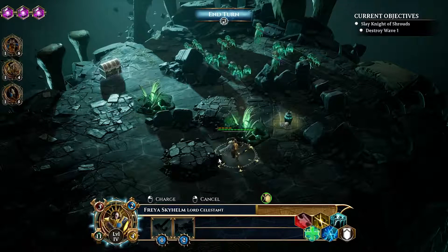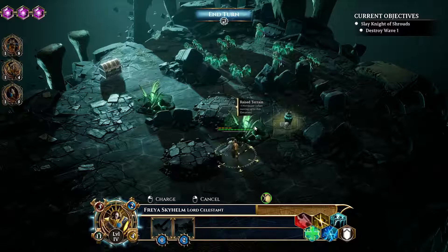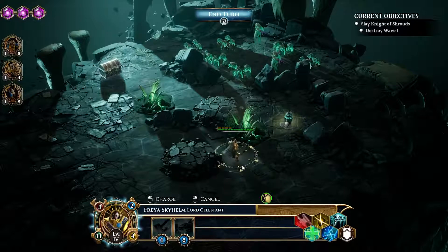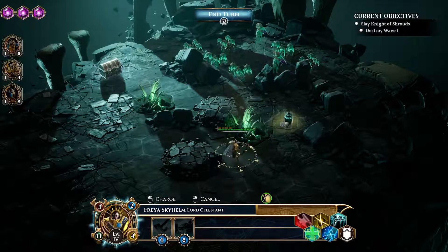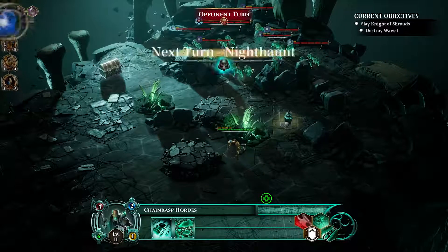There are a couple of things to contend with on the field. There are some useful hills, some sight blockers and movement blockers that prevent pathing through different areas, and finally these hazards — insta-kill hazards. Anything knocked into these hexes is killed right away. That's a great ability to use against enemy units, but it can also be used against you. Several of these chain rasps have knockback skills, so we need to be very careful about positioning.